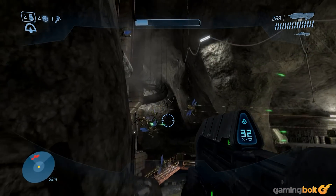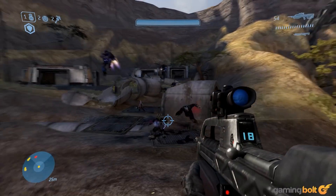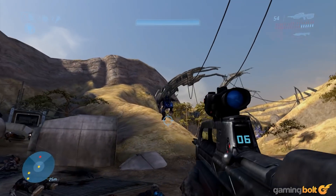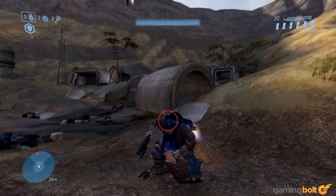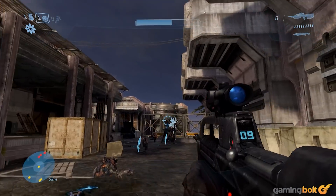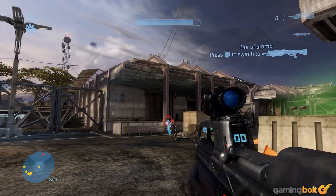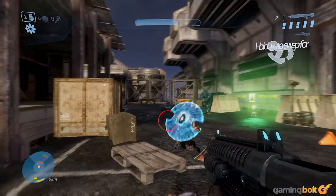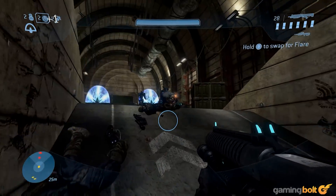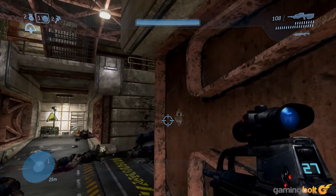What Halo 3's campaign does best, however, is refine Bungie's sandbox to its peak. The Brutes, now the primary enemy since the elites are your allies, bring several fun weapons to the party, including the Spike Grenade, Spiker, Mauler — think tiny shotgun — and Gravity Hammer. The Spartan Laser makes its glorious debut here as well. In general, the weapons you'll face in Halo 3 fire more slowly than they do in Halo 2, giving the player more opportunities to avoid them without hiding behind cover, and the new grenade types and reduced carrying capacity — two per type — help reduce grenade spam.